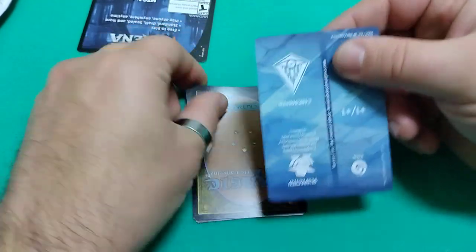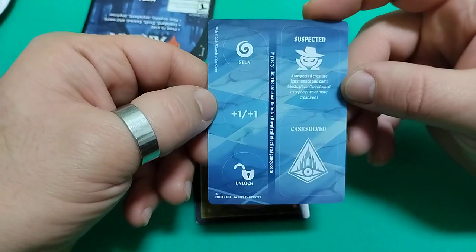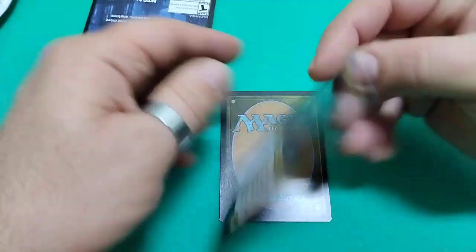So here we go. Put the code aside. Here we have the tokens — upside down, sorry. And our cards, so we get...